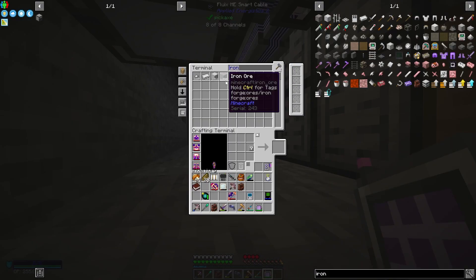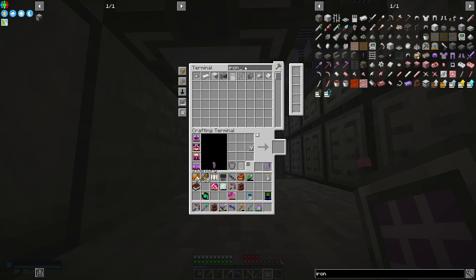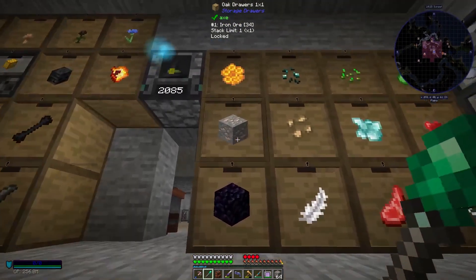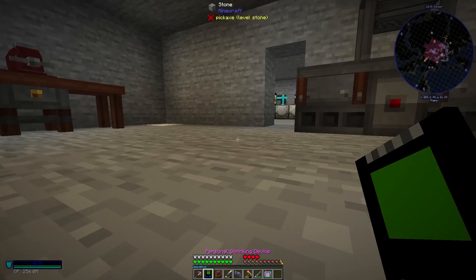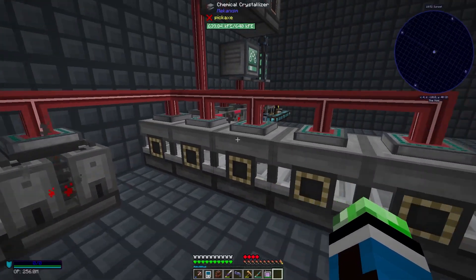Maybe I should do that. Let's just get my iron ore and go ahead and blacklist it in here, then fill that stack up. The rest of it will go to be processed. I really hope that worked the way I thought it would. It did go in here — so this has a lot of iron to process, but it'll be fine.